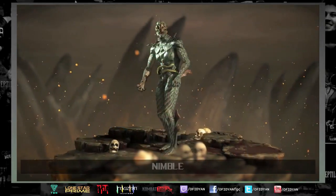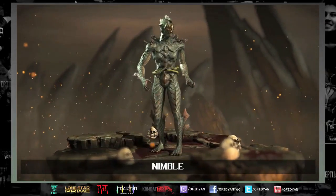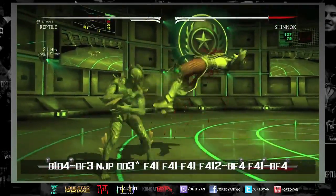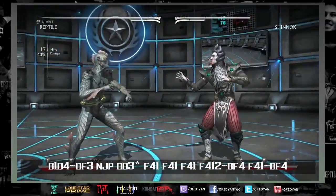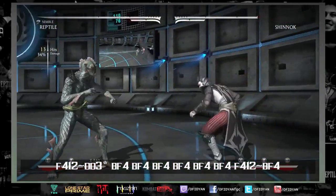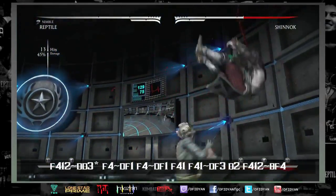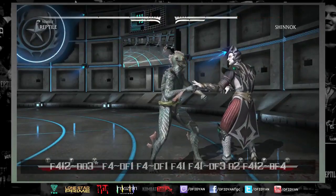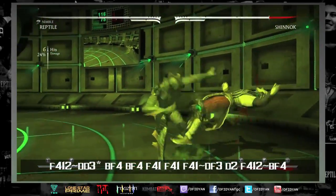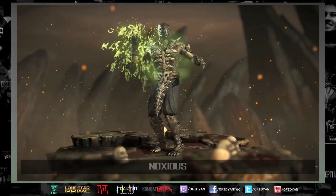Nimble is the variation that converts for the most damage. If you open somebody up in Nimble you can really make it hurt. Off of back-one down-four you can convert for 40% mid-screen regardless of corner position. Going into four-four-one-two, I enjoy doing slides to build almost half a bar of meter with full corner carry. You can do up to 50% in the corner with Nimble, and the distance from the corner really matters — you don't always need four-four into slide when you're the right distance to still get 40%.